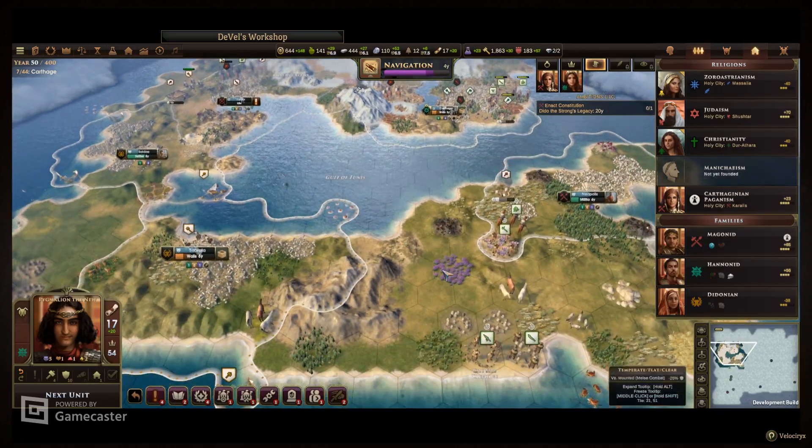These guys are $1,100. So we would need way more money than we have, and we just can't do that. Carthage — I've already queued up a settler for this. This guy is building the settler. Gadir is going to build a worker, militia, and walls to see if that doesn't get us off to a decent start.